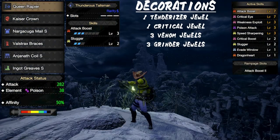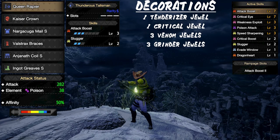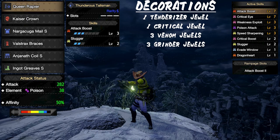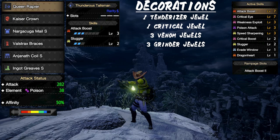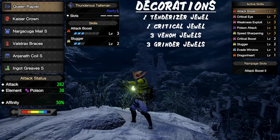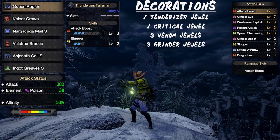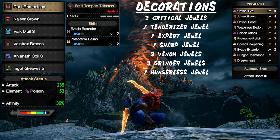Next we have our sword and shield set. We're opting for the queen rapier over the tigrex to allow us to be more flexible in our play style. The tigrex does hit harder but limits you to a certain play style while requiring sharpness management. This set grants you 100% crit when attacking weak spots, maxed out attack boost, and you're able to poison the monster for extra damage. You would be able to max out critical boost with a better talisman, but two levels of slugger is not a bad trade-off. This set is great all around and allows you to be very versatile.